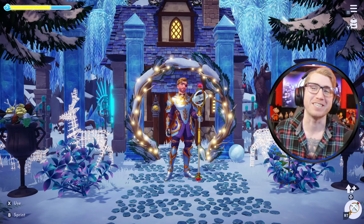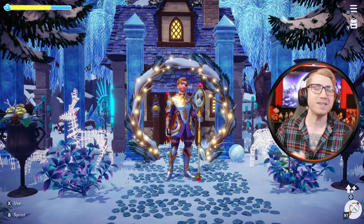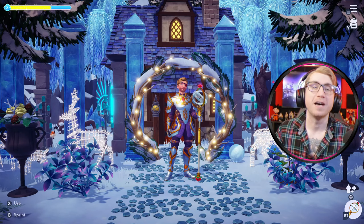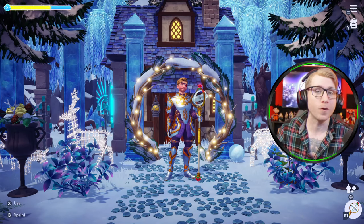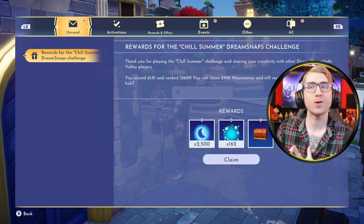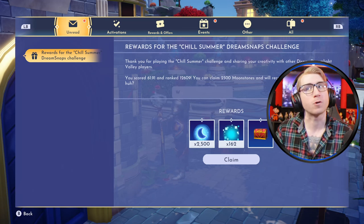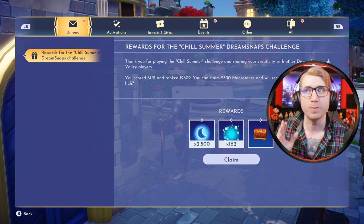I really do feel like the amount of effort I put in directly influences performance. We have some very exciting topics to discuss today, so I'm going to speed through the Dream Snap portion. Let's take a look at how we did. Here are the results from Chill Summer: we got a 61.91, the rank was 12,609 and I did in fact get 2,500 moonstones.